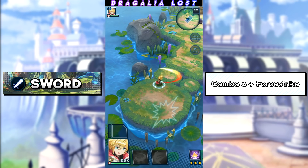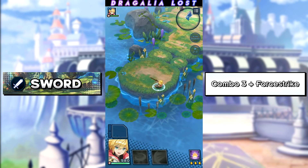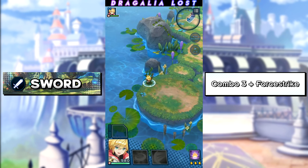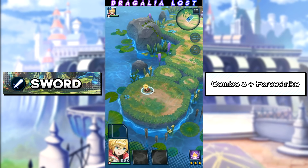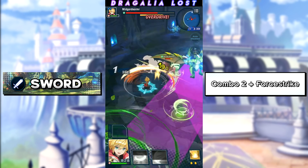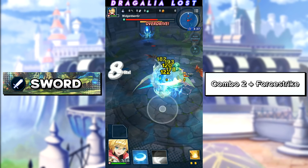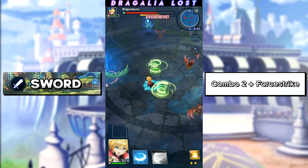There are two combos for the sword. The first one is three taps into a four-strike. This is the optimal combo for sword characters that do not have any four-strike damage abilities attached to the character. It has great damage output as well as great SP gains. When the enemy is in overdrive, that's when you make the switch and start doing the two-tap into four-strike combo instead, because this is the best sword combo for melting overdrive bars.